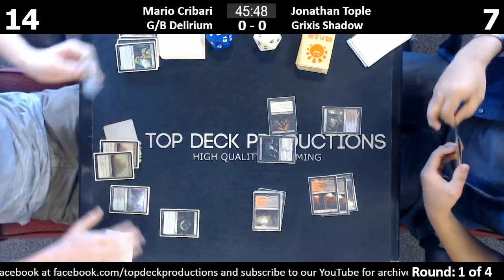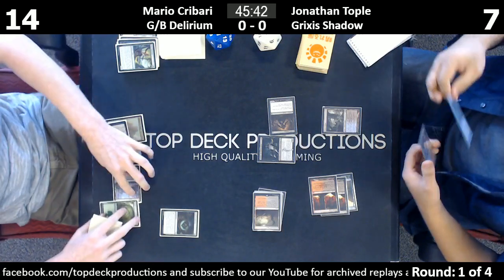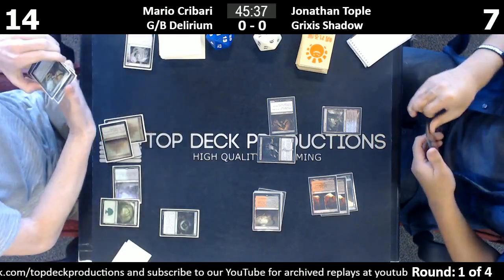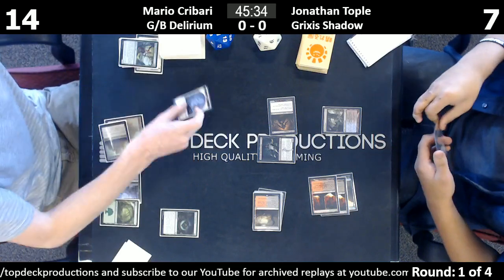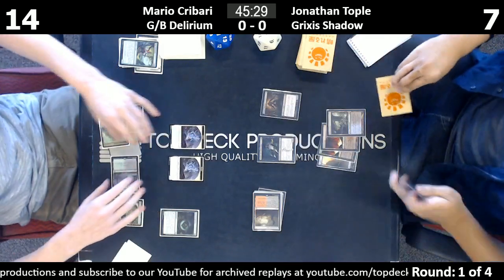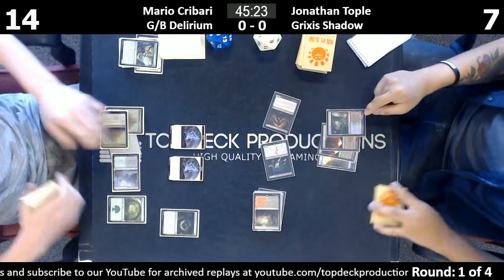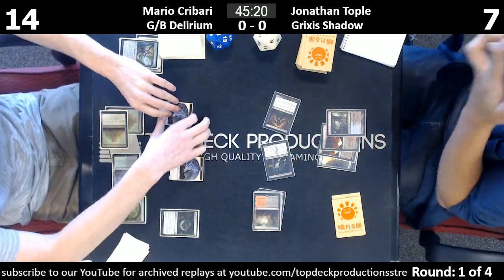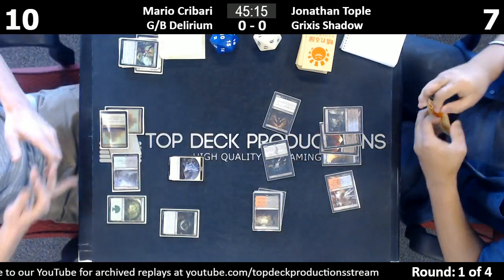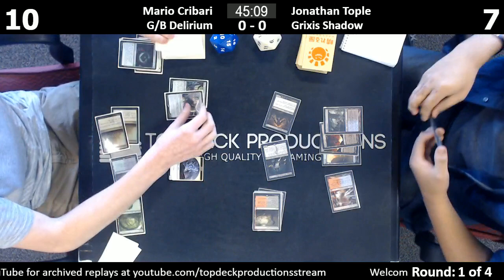We've got a six-six Death Shadow swinging, and Tasigur joins the fray. I could imagine this deck having a very good matchup here — it's got Lingering Souls, and flashback on Lingering Souls can be very problematic for Death Shadow, especially these Grixis versions. And if Jonathan puts himself to a low life total, you could Emrakul him. You could Fatal Push your own guys, Thoughtseize your opponent — lots of things you can do.